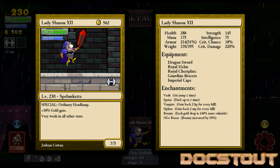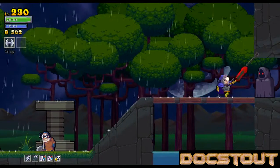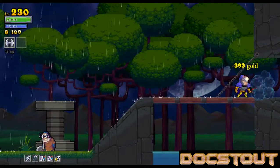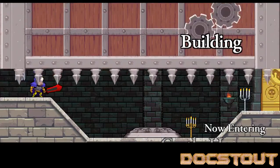My equipment: Dragon Sword, Royal Helm, Royal Chessplate, Guardian Bracers, and the Imperial Cape. I'm no longer using my Training Wheels room, which may be a mistake with the Spelunkette. We'll see if I even make it out of the castle with this character.